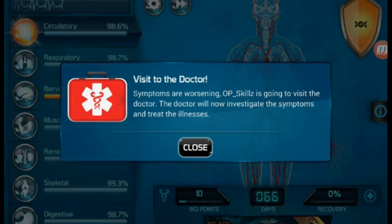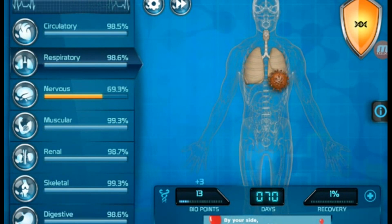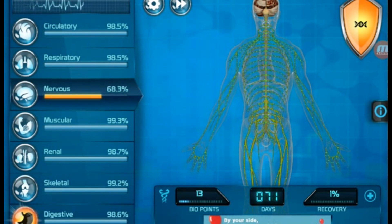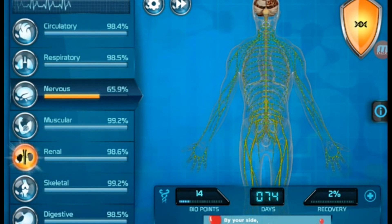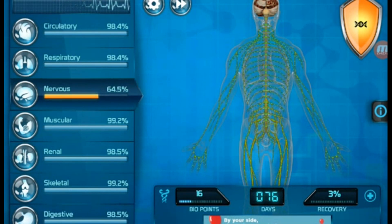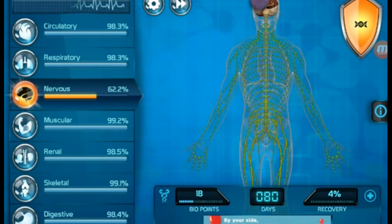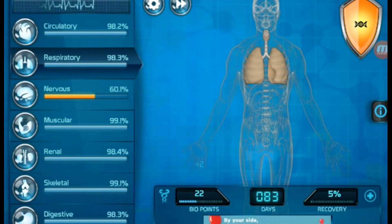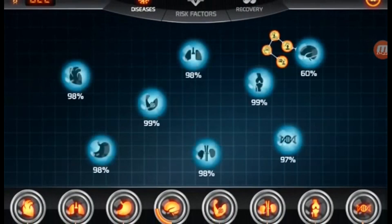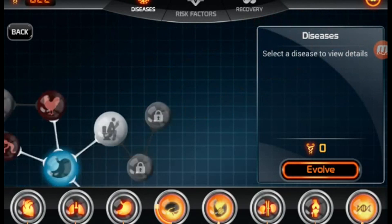So, symptoms are worsening. OP Skills is going to visit the doctor. The doctor will now investigate the symptoms and treat his illness. So this is where things start to get interesting. These percentages actually tell you the percentage of how healthy the body is — the lower the percentage, the worse it is. As you can see right now, his nervous system is about halfway down, which means it's almost completely and utterly unhealthy. And now we have the recovery percentage down there at the bottom. So what we have to try and do now is kind of like fighting a cure in Plague Inc. — we just have to try to fight against his recovery.